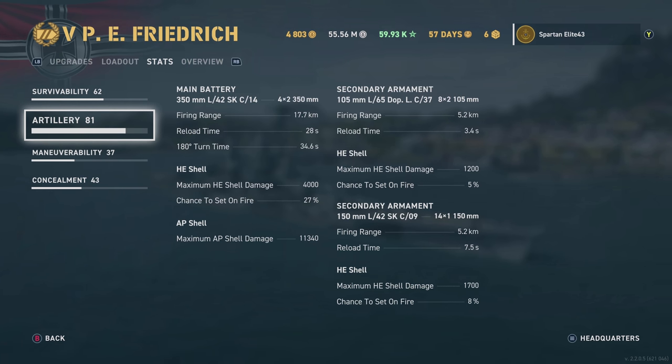Artillery: we have 350mm main batteries, 8 of them in 2-gun turrets — 2 at the front, 2 at the rear. They reach out to 17.7km with this build. Reload is 28 seconds. Turret turn time is 34.6 seconds, so not great but not terrible. HE shells have a 4,027% chance to set on fire. Maximum AP shell damage is 11,340. Secondaries — it's got quite a few, and they're actually pretty good and do set plenty of fires.